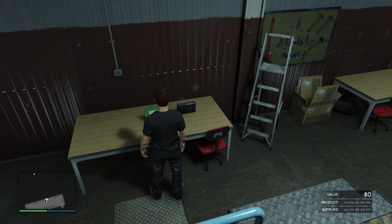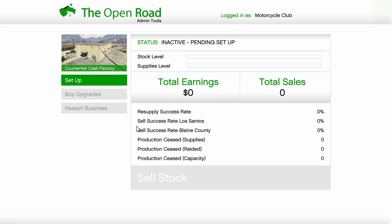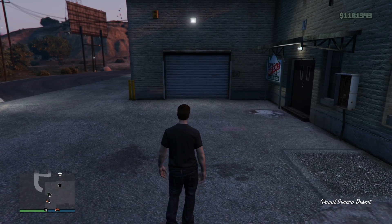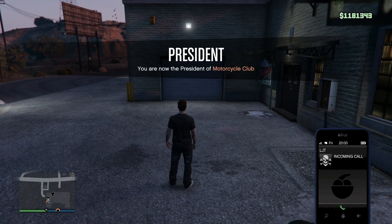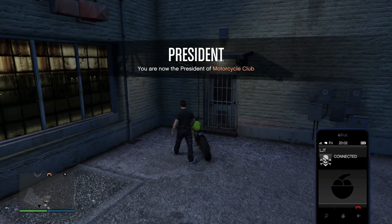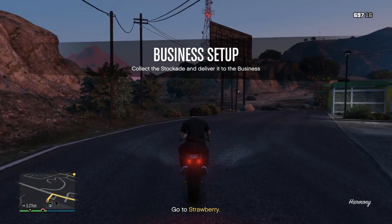We're gonna go ahead and log into the Open Road. I didn't name my motorcycle club because it was expensive and I don't have a ton of money. So let's go ahead and set up the business — confirm that. All right, we're now the president of the motorcycle club. We're almost good to go, just need this. Okay, go to Strawberry.